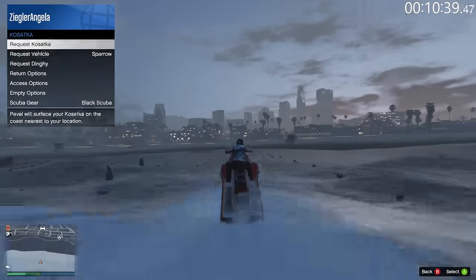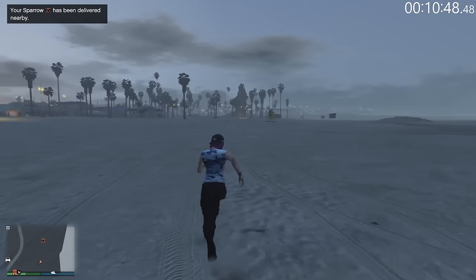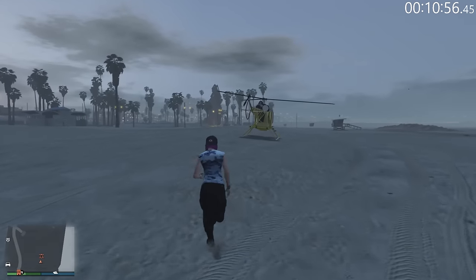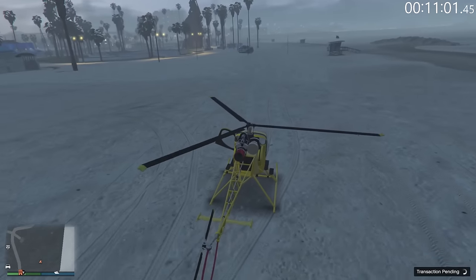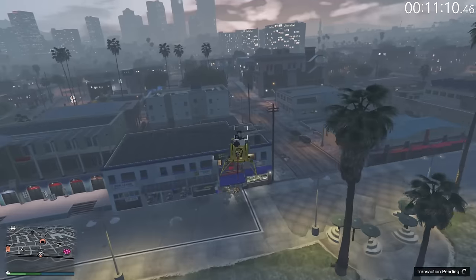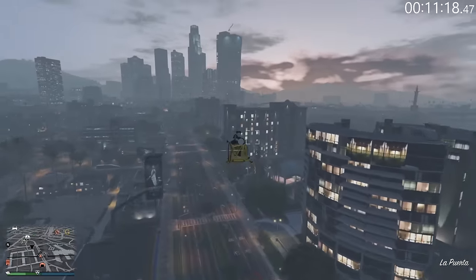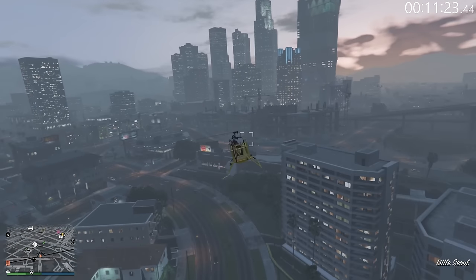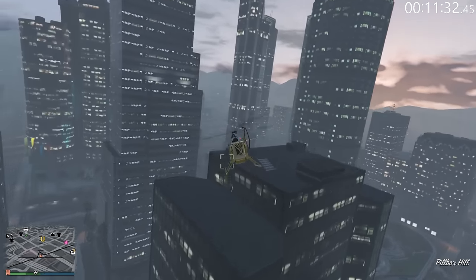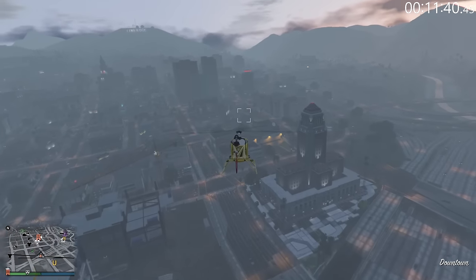We're gonna call in the Sparrow here. If I had called it in a bit sooner and didn't lag, we could have potentially not had to run all this way, but it's only a couple of seconds. Now we're going into our first mission lobby mission. This grind — the VIP contract — has free mode and mission lobby missions mixed together. I'm a big fan of that because it makes the missions feel less repetitive. There are like two free mode setups then a mission lobby mission, and both finale missions are also mission lobby missions.